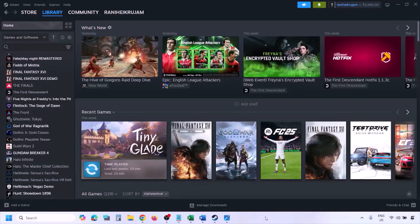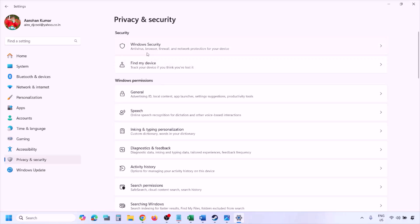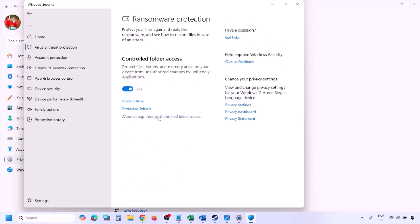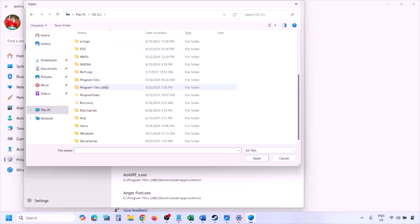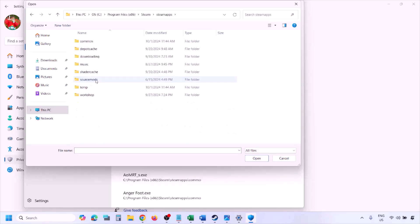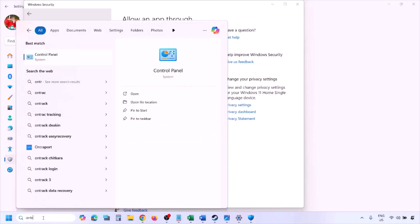Open Windows Settings and go to 'Privacy & Security' (Windows 11) or 'Update & Security' > 'Windows Security' (Windows 10). Click 'Virus & threat protection', scroll down and click 'Manage ransomware protection', then click 'Allow an app through controlled folder access'. Click 'Yes', then 'Add an allowed app' > 'Browse all apps'. Navigate to the game installation folder under Program Files (x86) > Steam > steamapps > common > game folder, select the game exe file, click 'Open', and check.